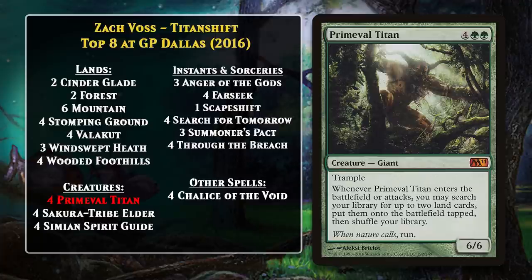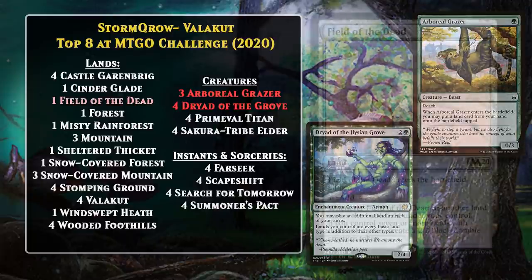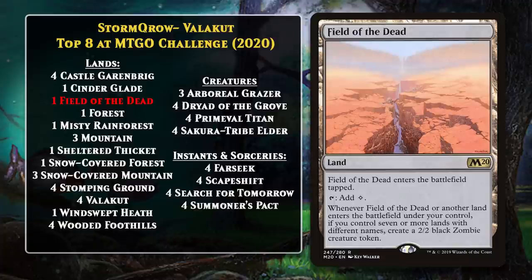Scapeshift decks didn't change a whole lot for the next several years, but some new cards changed the deck in 2020. New creatures found their way in, particularly Arboreal Grazer and Dryad of the Elysian Grove. They both helped you get more lands into play more quickly, and the Dryad also made it so all your lands were mountains, making Valakut particularly potent. While the Grazer doesn't always make the cut, Dryad of the Elysian Grove became a pretty important card in Modern Scapeshift decks in 2020 and 2021. The deck also features a new land that can combo with Scapeshift: Field of the Dead. Scapeshift continues to be a very real deck in Modern, and it doesn't look like that's going to change anytime soon.